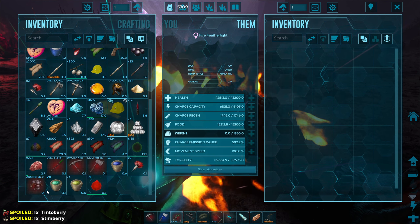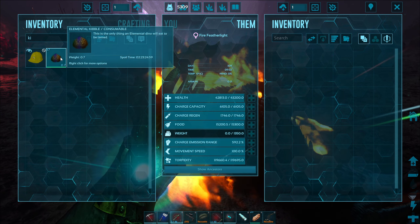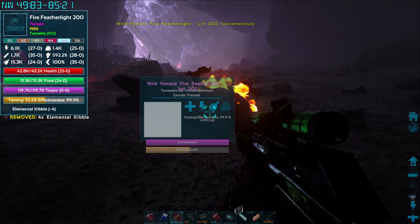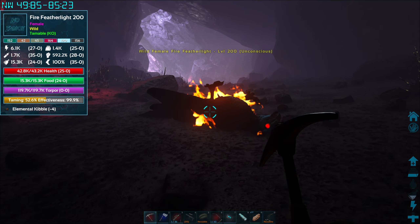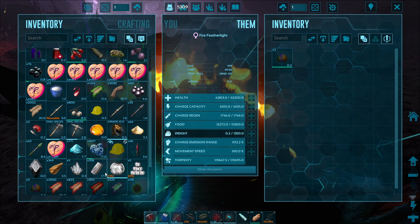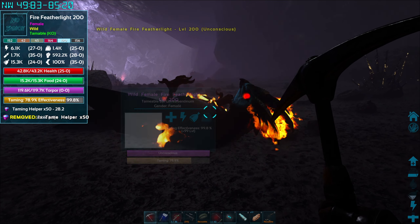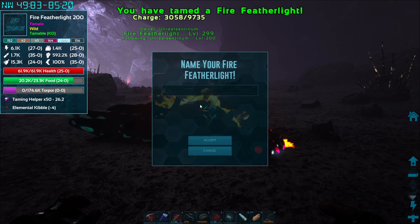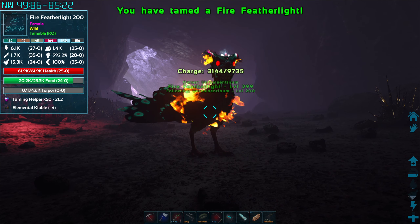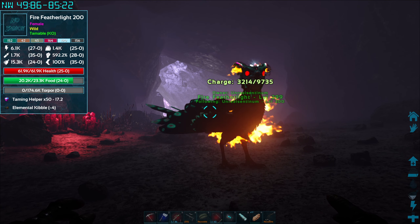Come on elemental kibble — don't you dare tell me I never brought it with me. God, I was worried then. Can I give you a tame helper? Come on, you can do it — one more bite. Oh my god, we have an elemental featherlight! That is insane. I don't know what the mic's doing up there — it's my mic doing that the whole time. Guys, I'm so sorry — I never realized the mic was up there. I hope the audio isn't too bad, but this is absolutely insane, I can't believe this.